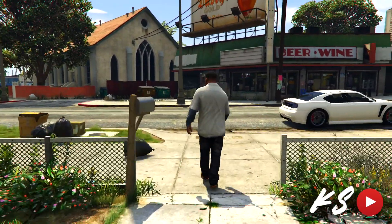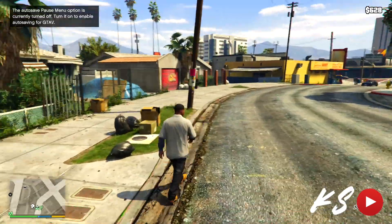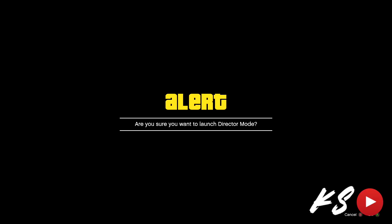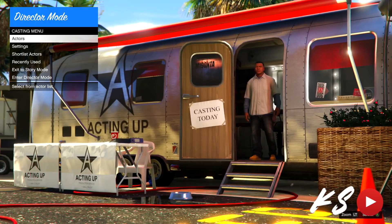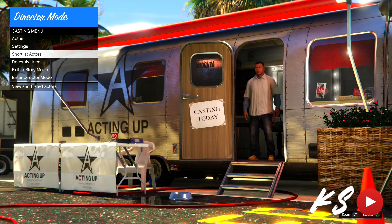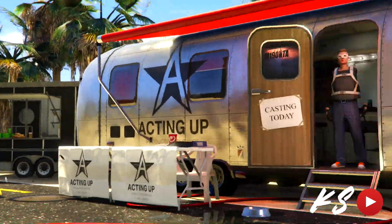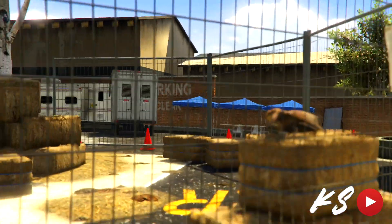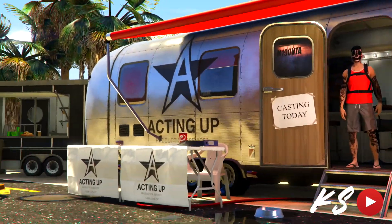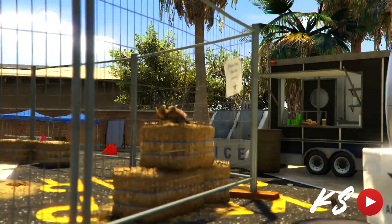Once we're loading, you're going to want to start director mode. Pull up the interaction menu and start director mode — it's right there. It should load you into the casting trailer. Once you are here, go down to shortlist. If you've already done this glitch, get rid of any boardwalker on the shortlist. Shortlist your bird and your GTA Online character onto the shortlist actors. Then switch between these shortlisted characters — between the bird and your GTA Online character — and as you can see, the birds are duplicating.